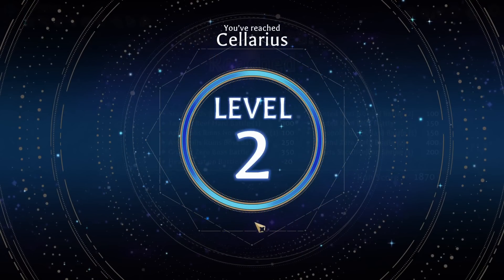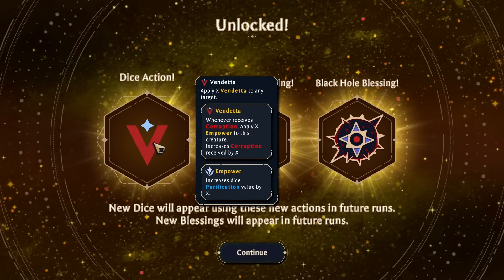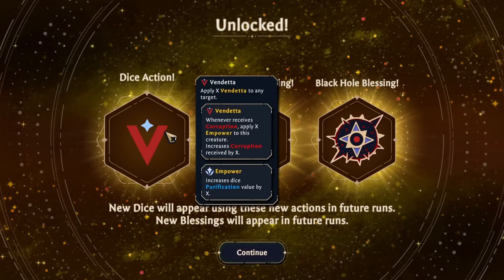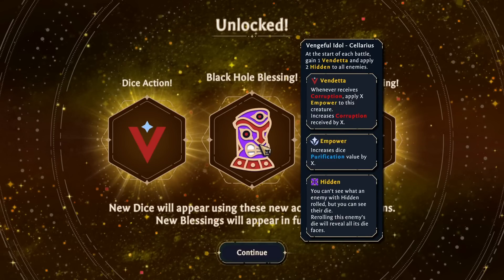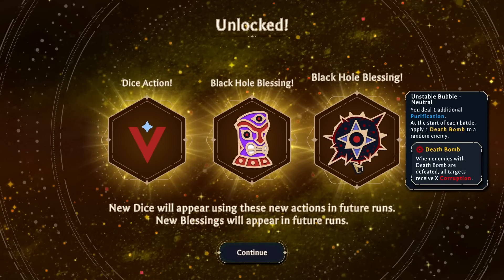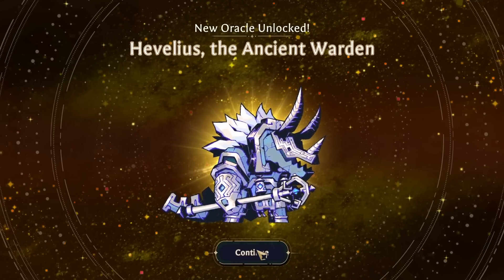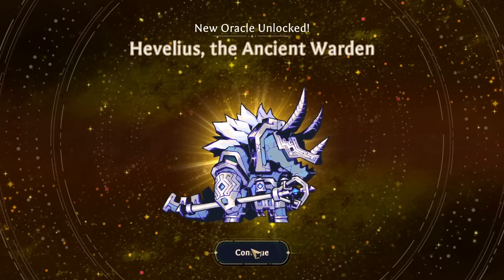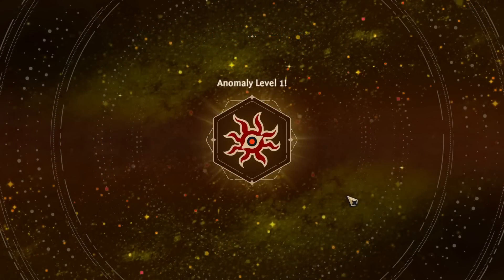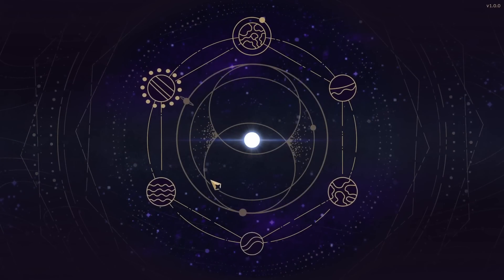So I've leveled up - we're level two, which unlocks new dice using these actions. Vendetta: whenever receives corruption, apply XM power to this creature - that's terrifying. I mean, it's not that bad if you only use it like once, because that makes it so you don't lose the empowerment. Start of each battle, apply two hidden to all enemies - so that's really good, and deal one purification. Start of each battle, apply death bomb to a random enemy - when enemies with death bomb are defeated, all targets receive corruption. Still kind of useful. And we've got a triceratops. We're still on anomaly level one - I'm not good enough at this game to really justify going up in the anomaly levels, probably.